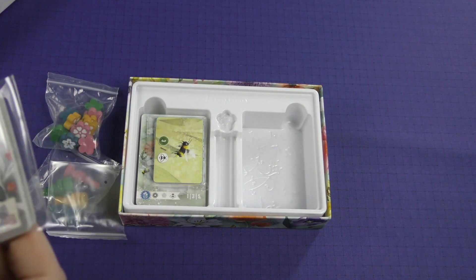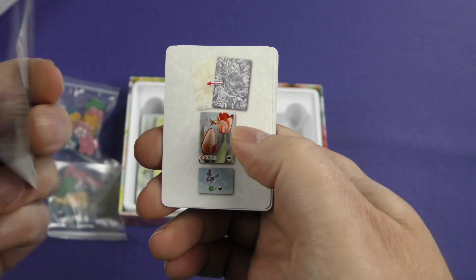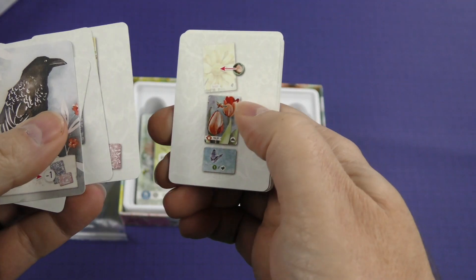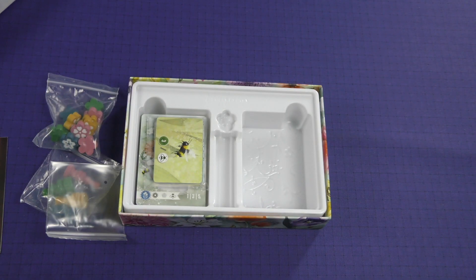We've got some cards here — mini cards and some standard-sized cards. Let me struggle my way through this packaging, which should not be a struggle because it is made to open easily — I'm just struggling with it. These might be the solo cards, the Pesky Guest. I'm betting that's what these are.